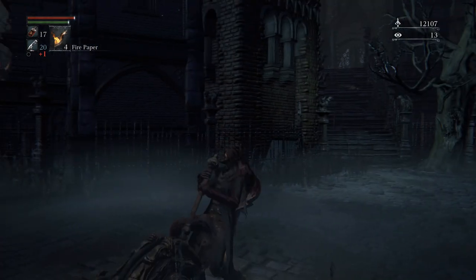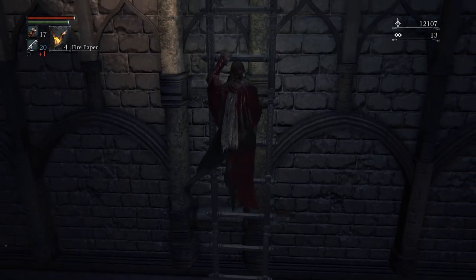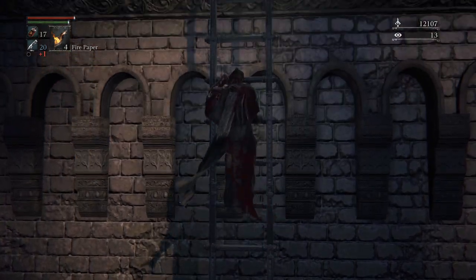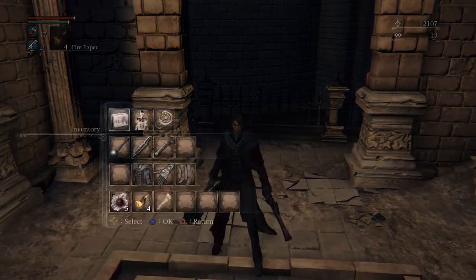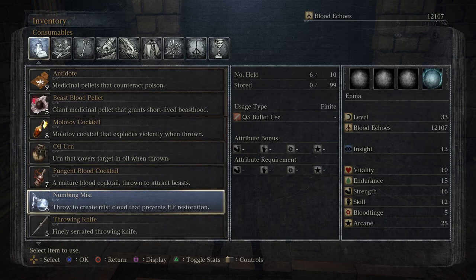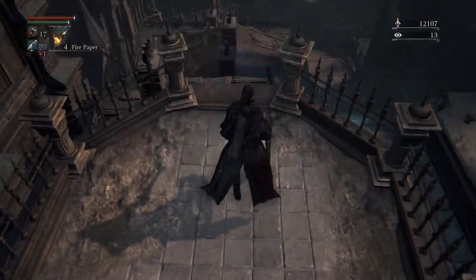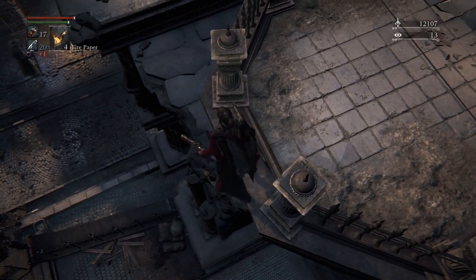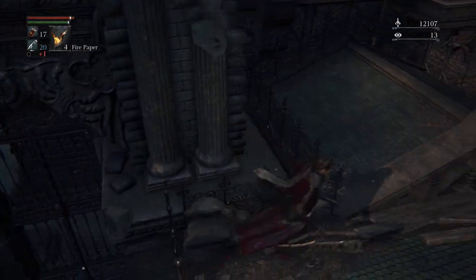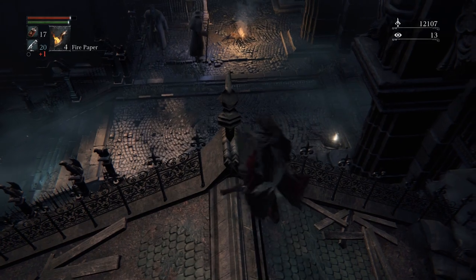We can open up this shortcut real quick. Numbing Mist — this is pretty good for our upcoming boss fight which is going to be Amelia, because she heals. If you throw this at her it can prevent her from healing, so that's pretty good. It's also good for PvP if you're fighting someone who heals a lot. In Bloodborne during PvP, if someone's spamming heals, you can pretty much just punish them by shooting them and then land a critical that way — so they heal nothing.